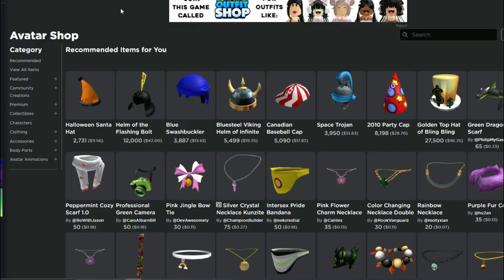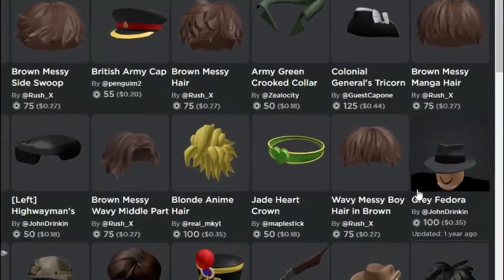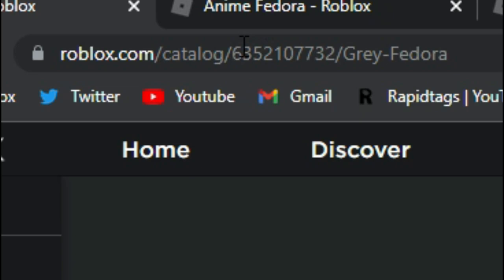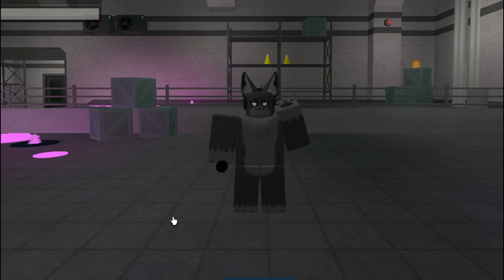If you're unsure how to use the command I will quickly explain. First go to the Roblox avatar shop. Once you are there, click on the item you want to use, look at the top of the screen at the URL — after the word catalog there should be a string of numbers. Select the numbers and copy it.